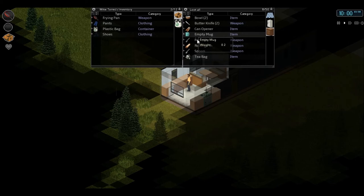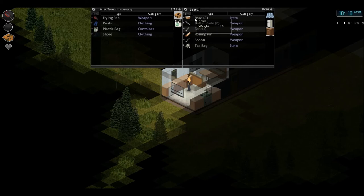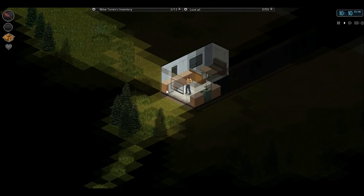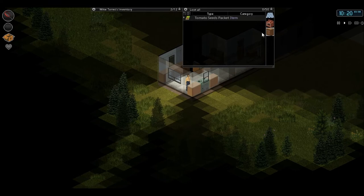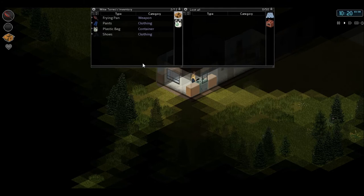You need a can opener to open cans obviously. I could take the rolling pin and use that as a weapon but I'm just going to use the frying pan for now until I find something better. I'm going to take the mug and bowls because I can store water in those for later, because they do eventually turn the faucets off. The electricity and water works at the beginning of the game but eventually they cut it off and don't allow you to use it anymore. After that it's just up to you to survive on what you have.